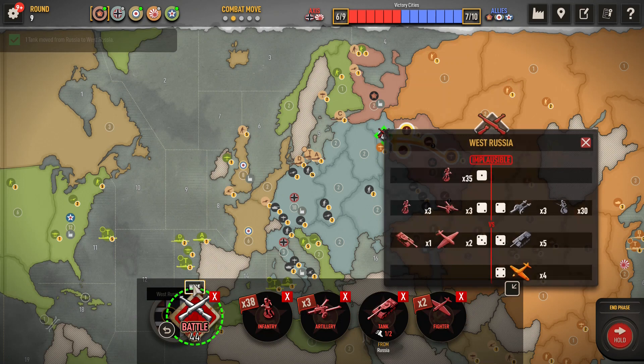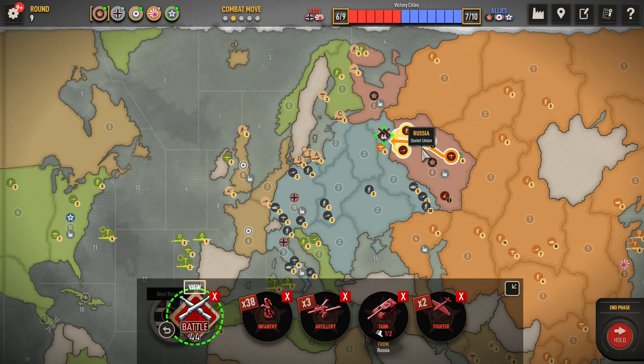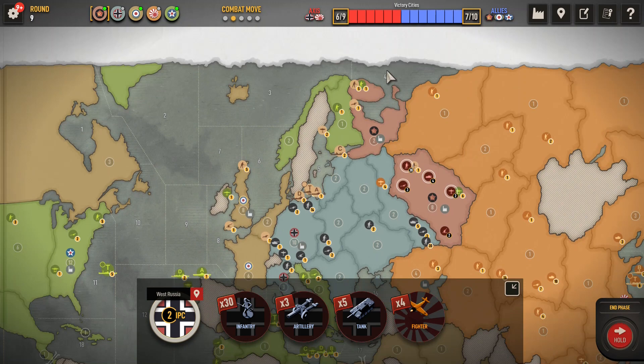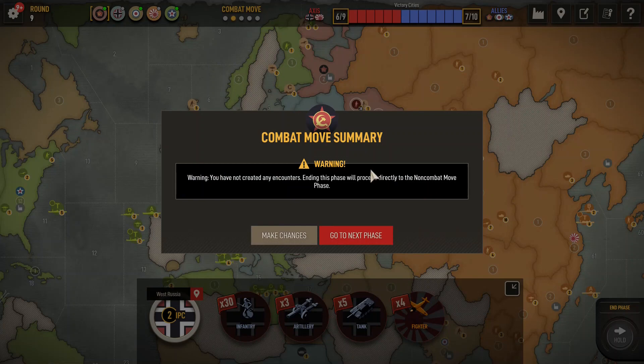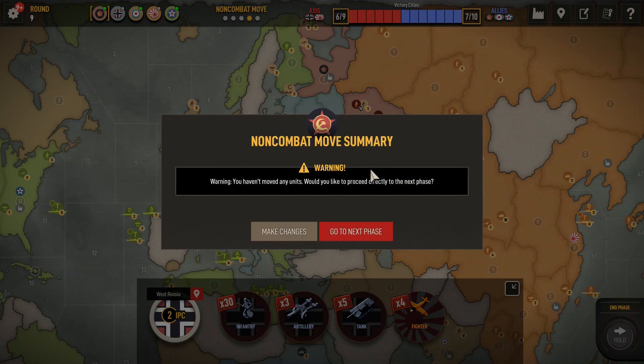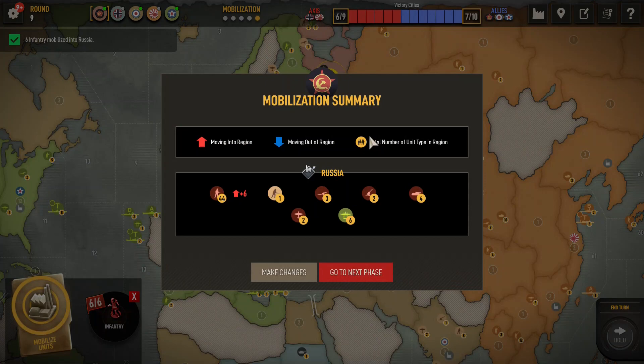That's how many units we would need to keep behind to make sure we still held this, so that's not happening. Do I want to trade anything? Maybe not. You get three infantry here - it'd probably take me three infantry. Nope, we'll just stay turtled. No combat, no non-combat - just put down our six units and see what Germany has in store for us.